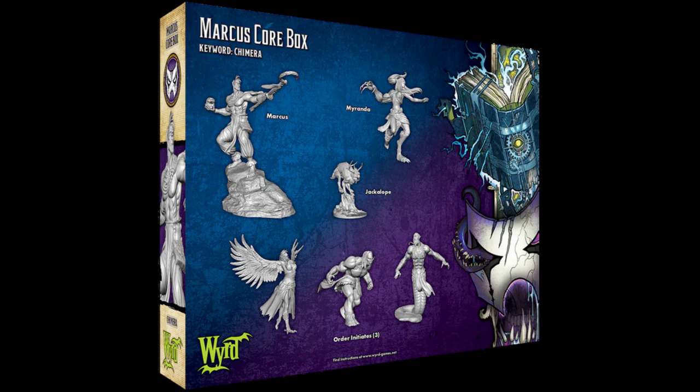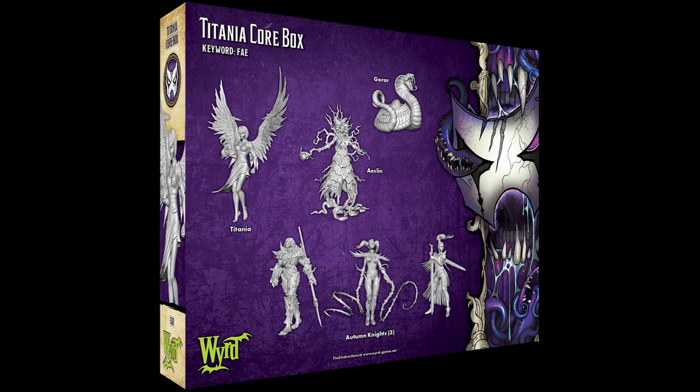Do you want to play as a former prostitute who's on a mission to resurrect her dead boyfriend and summons angry ghosts to attack her enemies? Well then Karai is probably for you. A core box generally consists of the master, their totem — which is a weaker model that the master gets to hire for free, so it'll be in almost every normal game you play — and then a series of other models in the master's keyword, most often a minion with three variants and then a henchman. For example, if you decide you want to play Titania, you can pick up Titania's core box and get Titania herself, her totem the Gorar, her henchman Aislinn, as well as three Autumn Knights.